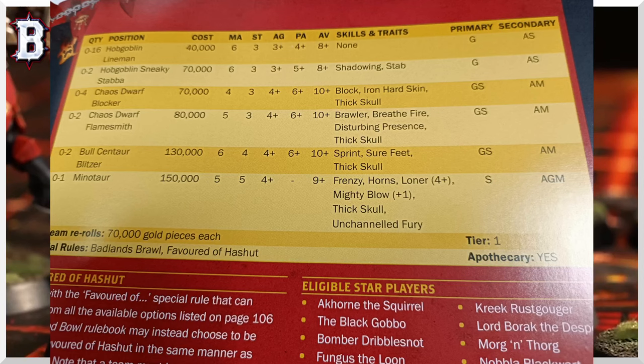The Chaos Dwarf Blocker is as we all knew it would be — Iron Hard Skin replaces Tackle, otherwise they're the same as always: AV 10+, Move 4, Strength 3, Block, Thick Skull. Iron Hard Skin is actually good — they'll be better in progression than before, though worse in NAF style since Iron Hard Skin is low impact there and Tackle is very high impact. They still get Agility and Mutations on secondaries. Interestingly, with 70k re-rolls and no passing access at all, there's no way to get Leader on this team. The Blockers are 0–4.